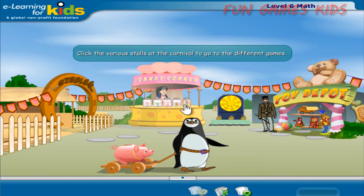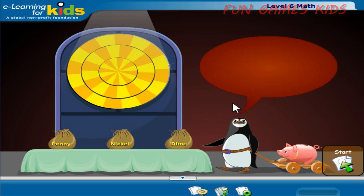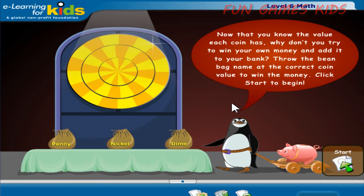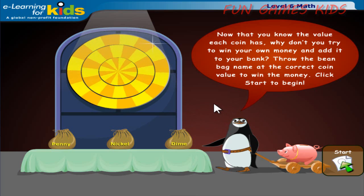This is the menu page. Click the various stalls at the carnival to go to the different game. Now that you know the value each coin has, why don't you try to win your own money and add it to your bank. Throw the beanbag at the correct coin value to win the money. Click Start to begin.